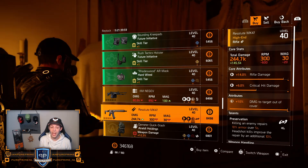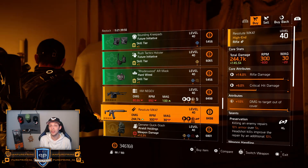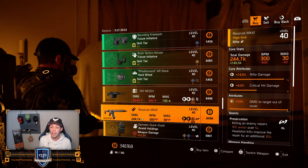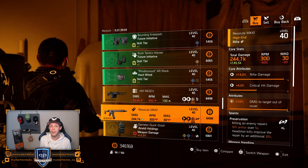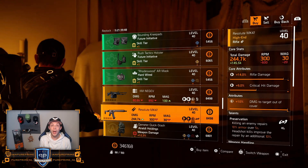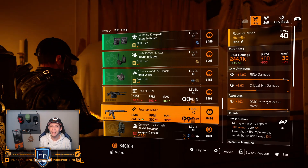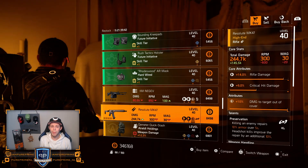Don't get me wrong — this MK47, this Resolute, the newest rifle added in TU8, is a pretty decent roll. Roll that critical hit damage and you have almost a god roll MK47. But we can pick this up already in the normal vendor, so that's a big bummer for me.